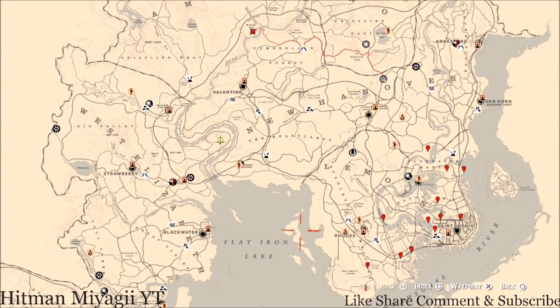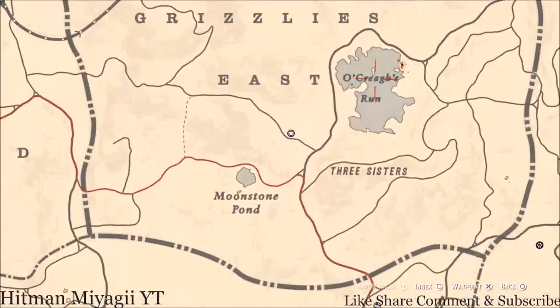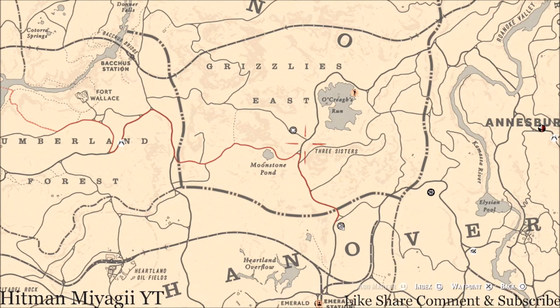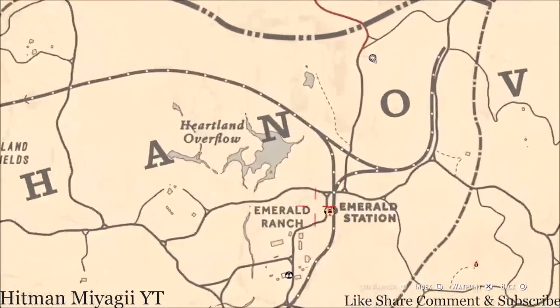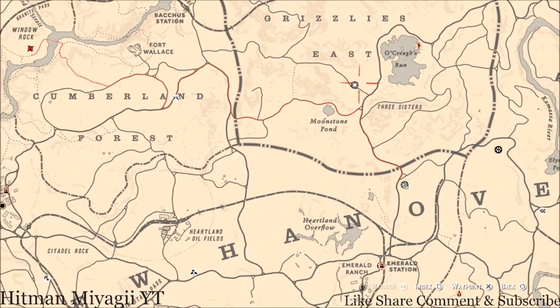First up is Madame Nazara's location. Today she is right in Grizzlies East, near Oak Creek's Run, Moonstone Pond, Three Sisters area. She will be here until 2 a.m. Eastern Standard Time. To get to her, fast travel to your moonshine shack and run up, or if you don't have that shack, fast travel to Emerald Station and run up from there.